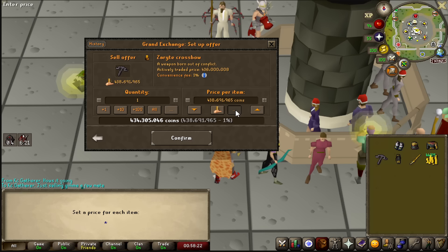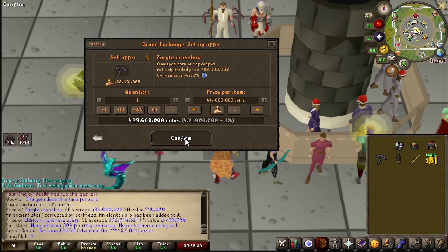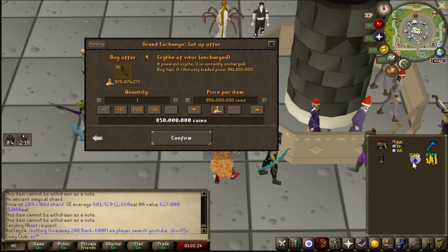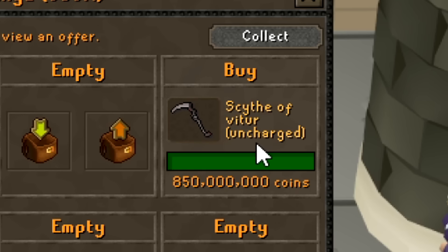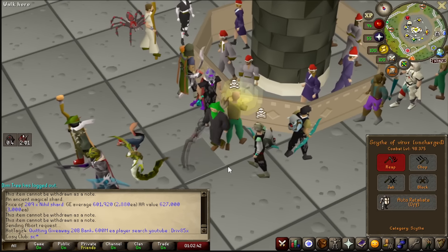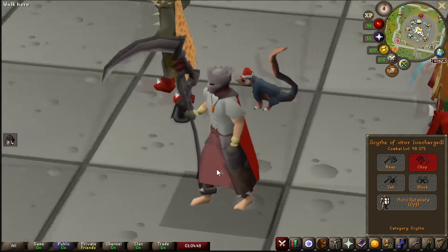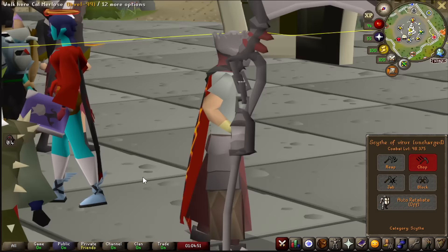The Zaryte crossbow has been a wonderful component, but the time has come. We now have 873 mil. I've sold everything in the bank. I do not know if I've ever paid this much for a Scythe, but there it is - it is in my possession. We have the Scythe. This right here is one hell of a look. I freaking love it.